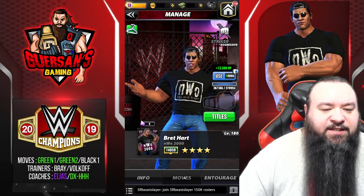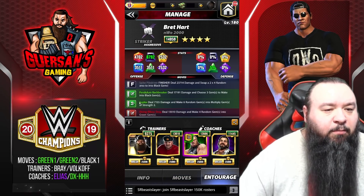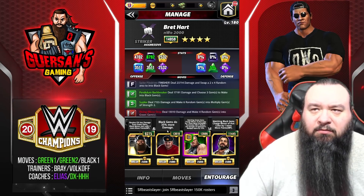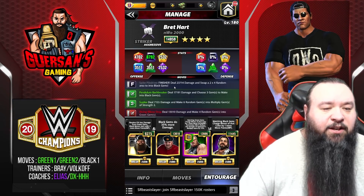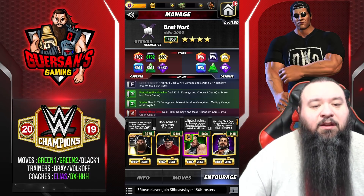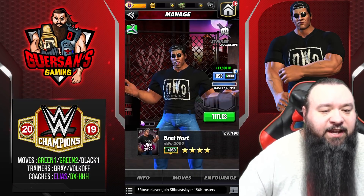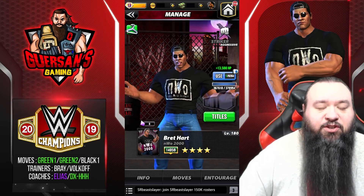Small variation of the same moveset — we're keeping the Black Green Green. This time trainers are going to be Bray, to start with more black, and Volkov, so black gems are 35% stronger. You could also use Dude Love, who does the same thing. Basically, it's all going to be about that finisher hitting like a truck — even better if you get the right medals and strap combo. We're keeping Triple H and Elias as coaches. This time we're going to try to go for the finisher right away, with a backup of the green if we can't get what we want. The finisher should pretty much load itself.